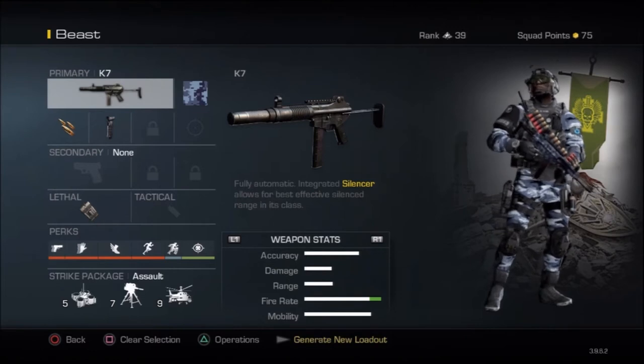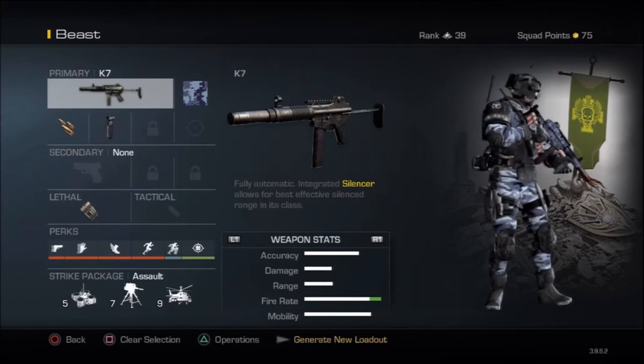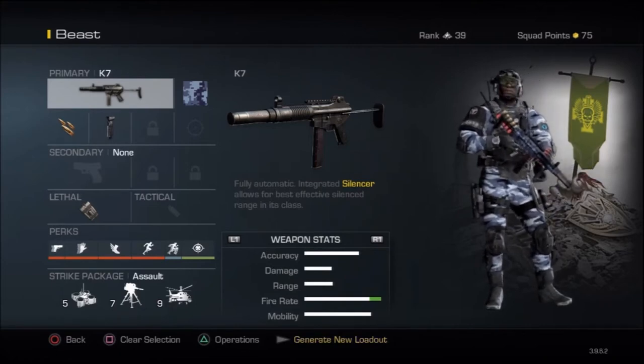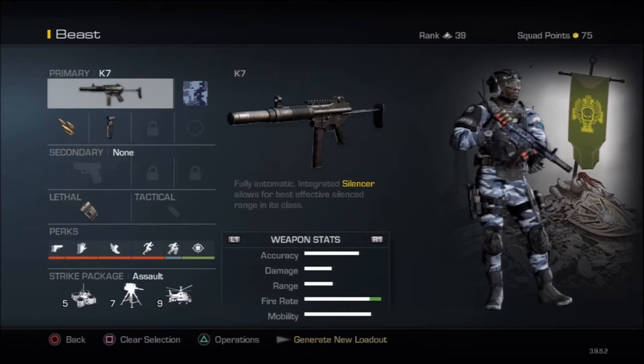The K7 is a hell of a smooth, quick killer weapon and it's perfect for small maps. Medium range maps, it's alright, because certain attachments and certain perks out there actually save this gun for medium range. From long range, it's quite impossible to use.